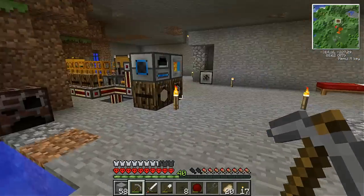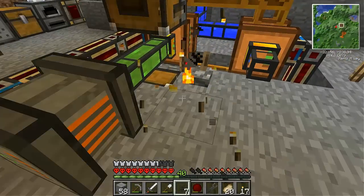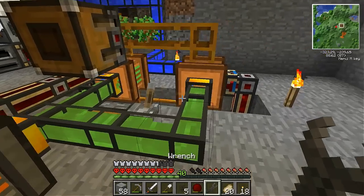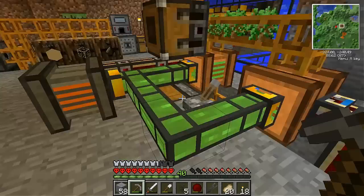I think that is all we're going to need to do. So if we place down our liquid ducts, move this torch because frankly it's ugly, and connect that up, we should get some biomass out of here.